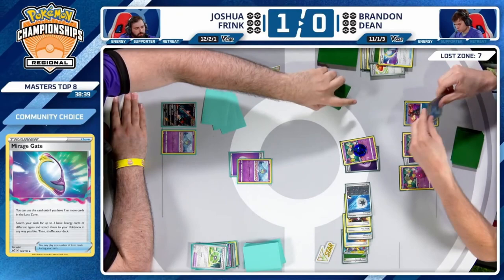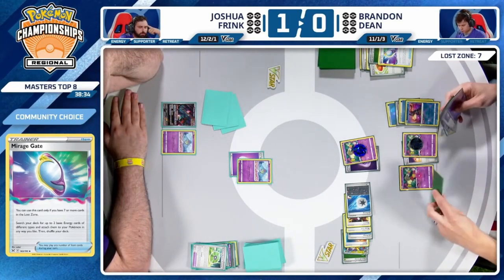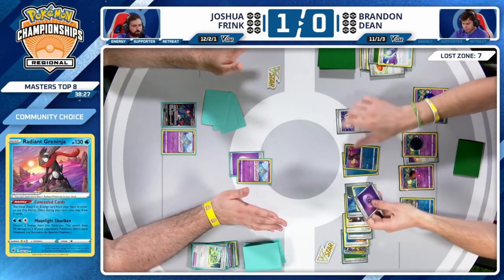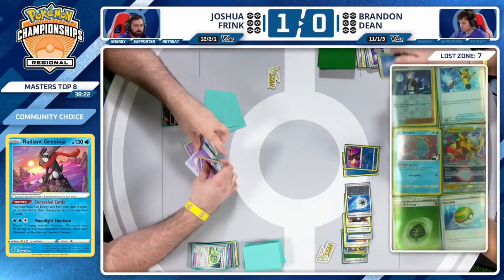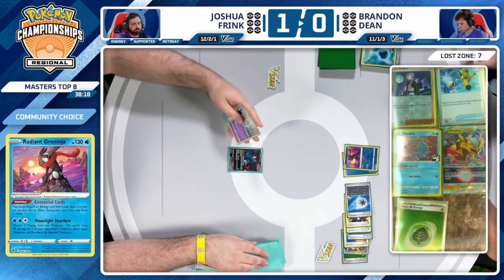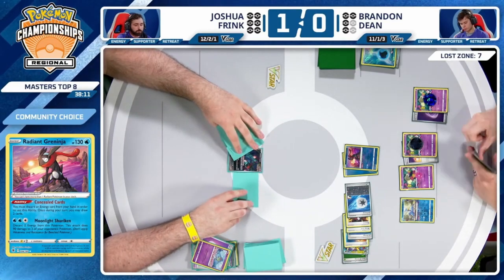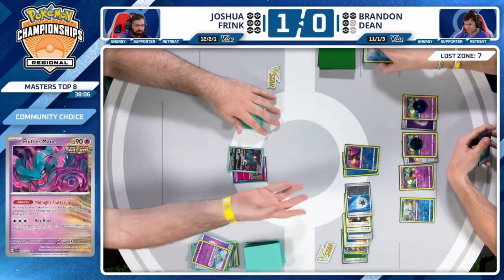Definitely not this turn — they're going away. It's Flutter Mane and a dream. The dream is over when you look at this hand of Curlias. And there is the Switch — the final piece of the puzzle to get the Moonlight Shuriken done on turn two through a Flutter Mane in the active spot. Moonlight Shuriken taking the knockout on both Ralts — huge turn here, exactly what Brandon needed!